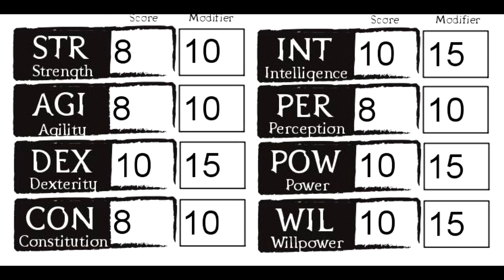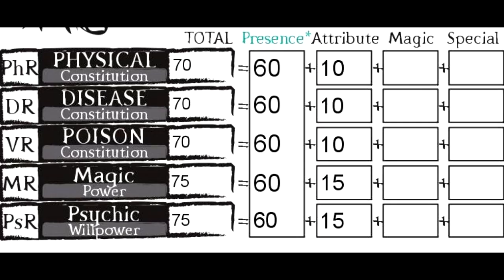This makes our actions per turn to be 3, his movement to be 28 meters per turn, his initiative to be 70, his starting life points to be 60, and his resistances to be the following: Physical, Disease, and Poison 70; Magic and Psychic 75.